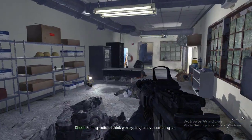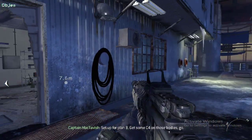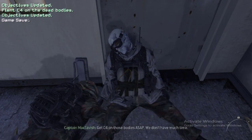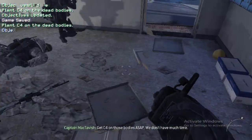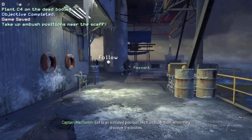Enemy radio — I think we're going to have company, sir. Set up for Plan B. Get some C-4 in those bodies. Go. We don't have much time. C-4 placed, sir. Get to an elevated position. We'll ambush them when they discover the bodies.